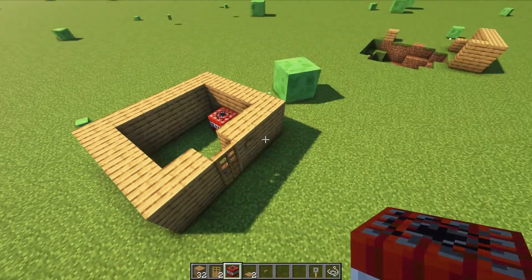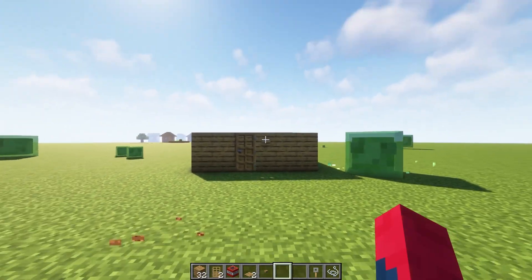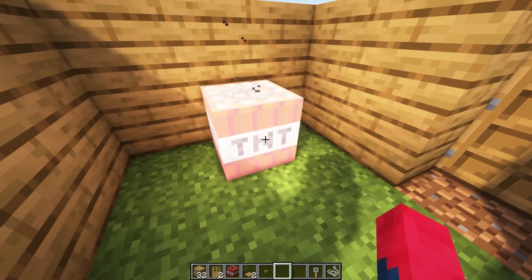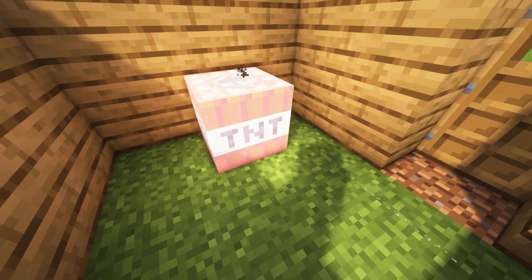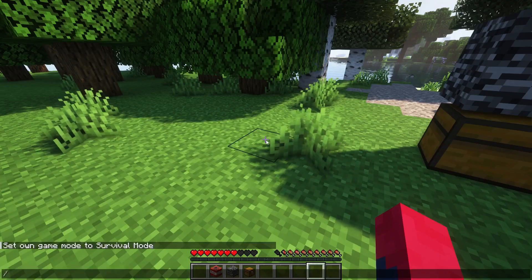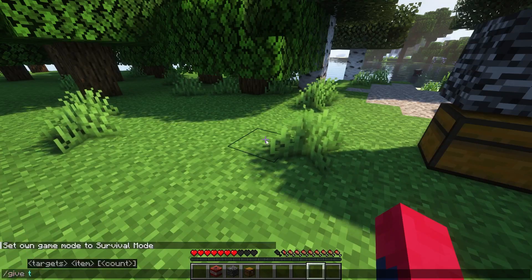There are actually a ton of methods to troll in Minecraft. Pranksters over 10 years ago started blowing up their friends' houses, which eventually led to more creative ways. The classic way of trolling players in Minecraft is to use TNT, Creeper Eggs, and Bedrock with cheats or operator permissions.